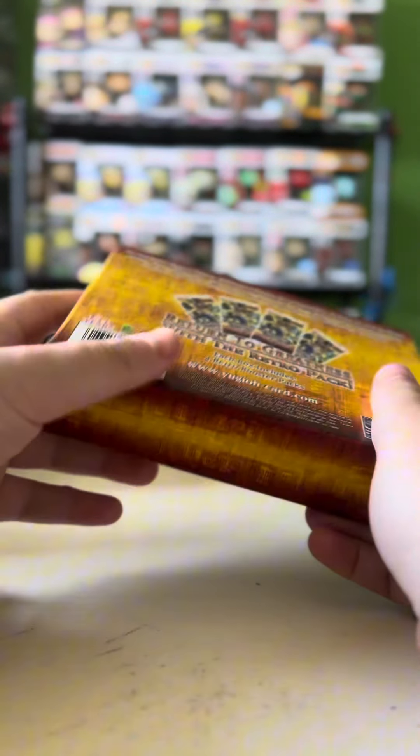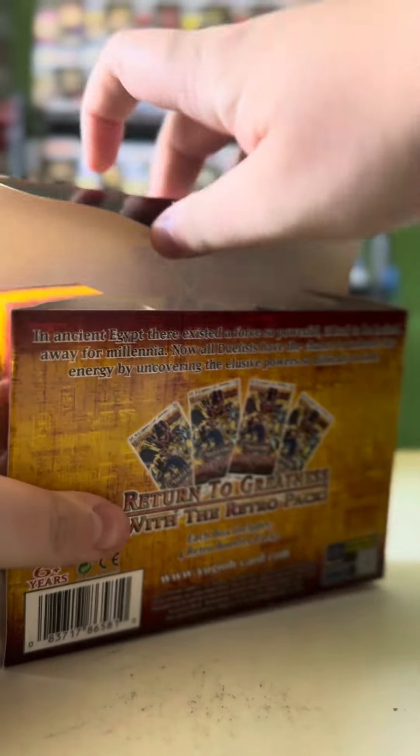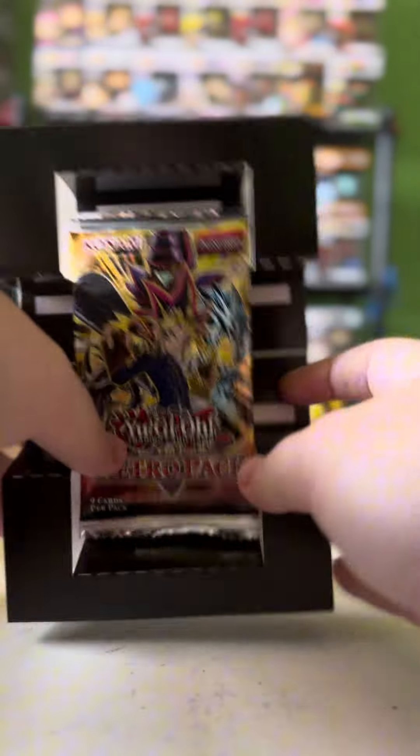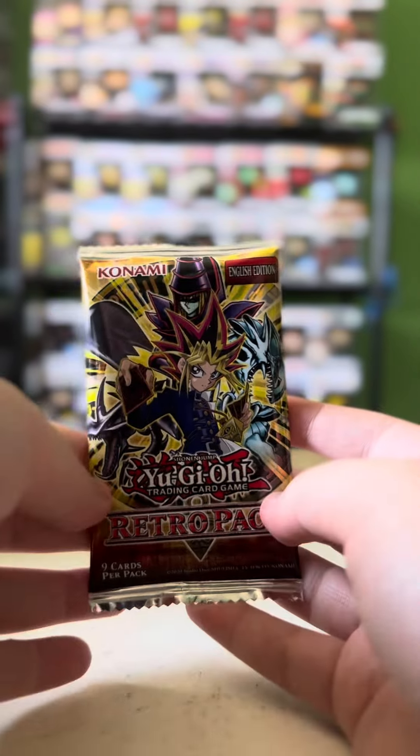Welcome to our first unboxing of the Yu-Gi-Oh! Retro Packs. In this box, there are four packs inside, and each pack contains nine cards. So we're going to see what kind of cards we get. I'm not sure if this is from just Season 1 of Yu-Gi-Oh! or maybe the first couple seasons. Let's go check it out and see what kind of cards we get.